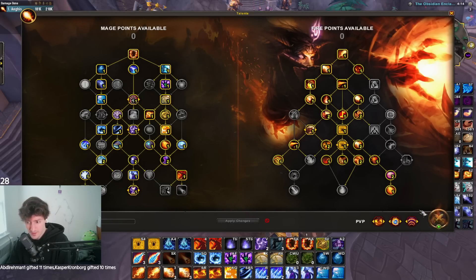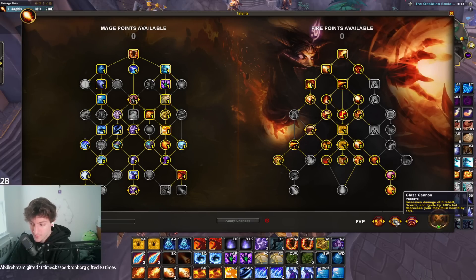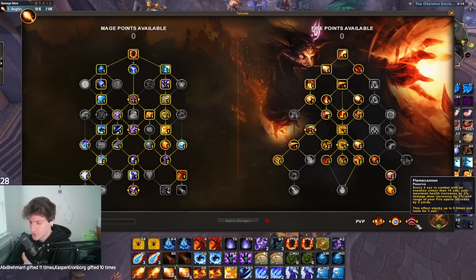Now for the PvP Talents, because that's pretty much all that's changed in the build since last season. PvP Talents were actually remade around Glass Cannon — this used to be 40% and also used to not include Ignite. So now it says: increases damage of Fireball, Scorch, and Ignite by 100%, but decreases your maximum health by 15%. Basically, this talent means really, really big, hard-hitting Fireballs.